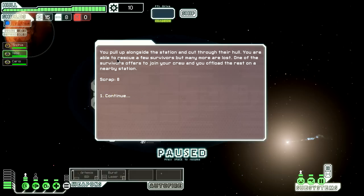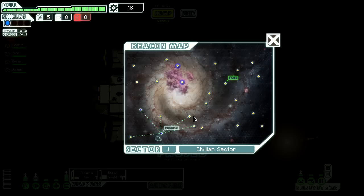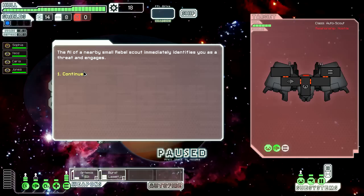Let's talk. Excellent — extra crew members are always a good thing. With all the main systems manned, we're in pretty good shape this early in the game. Let's just start by getting the weapons powered up and jump to the next point.